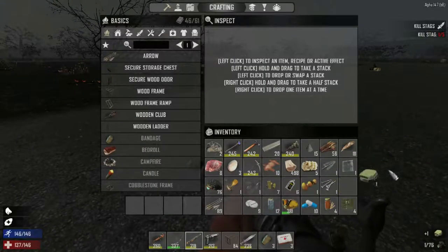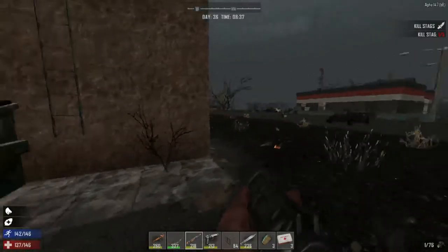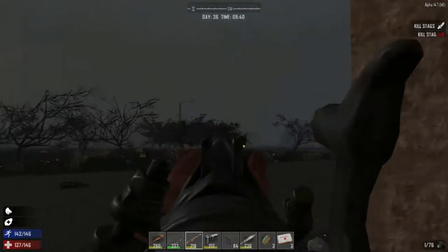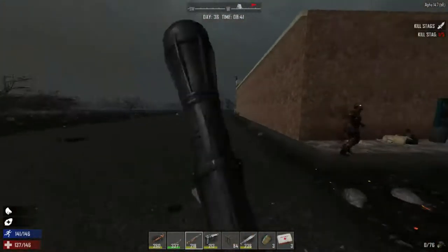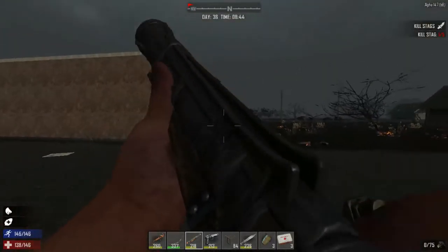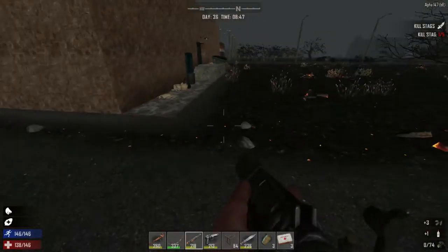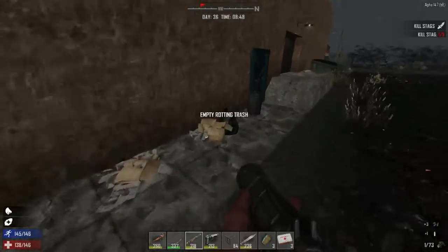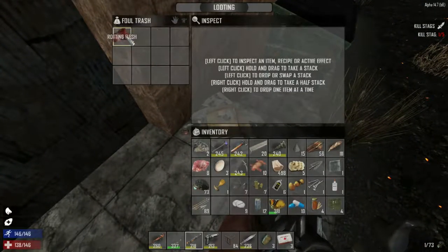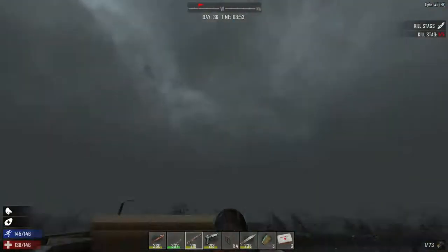We want to access our chest up top there, so let's do a quick sweep around. Just this guy — okay come on buddy. Nice, perfect. We could pick that all up. Do we have any cloth? No we don't. Anything on here? Some more lead, nice. We got this one we didn't loot — just some rotting flesh. Okay, let's run up here and drop off a bunch of stuff.